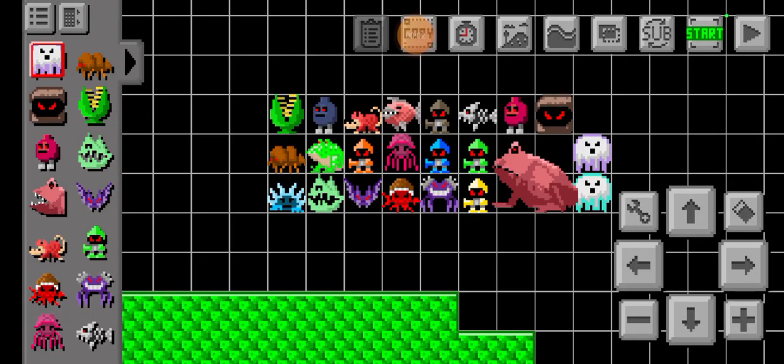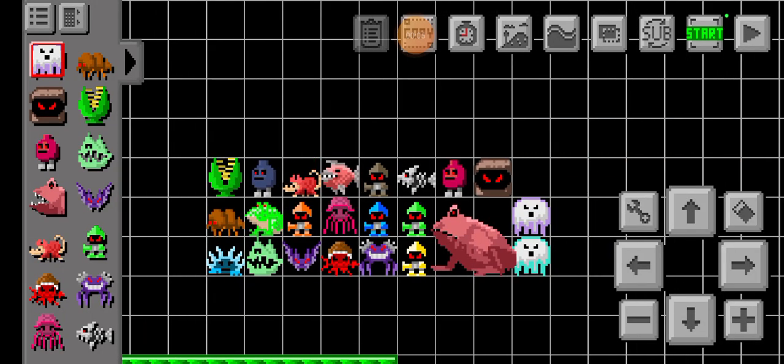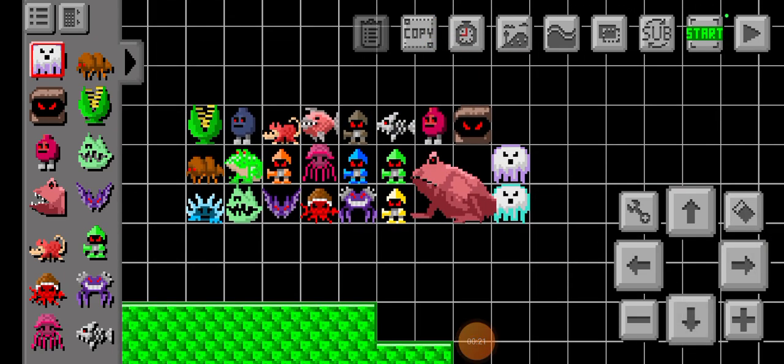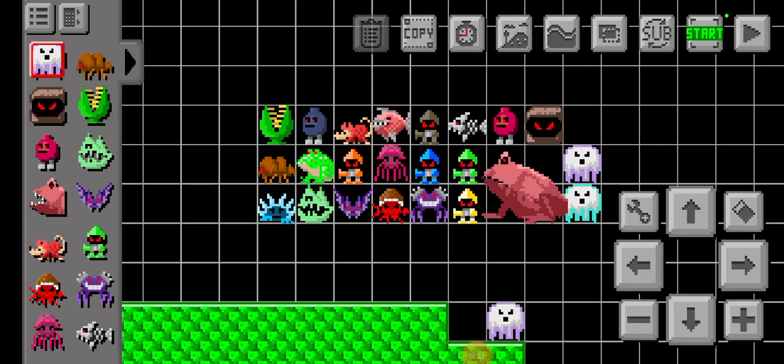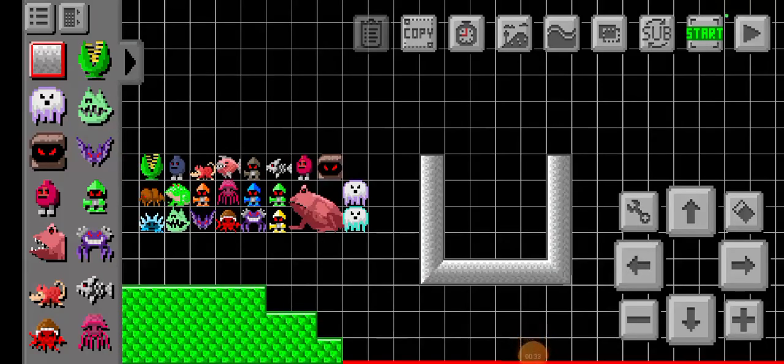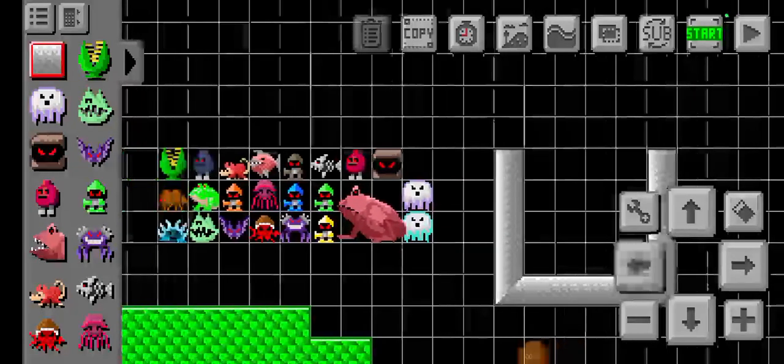We are doing another ranking — it's for all the enemies, for their AI and how good they are for puzzle levels. We are not ranking them to add in more things, because they just added three or four new enemies. First is the Box of Abyss.